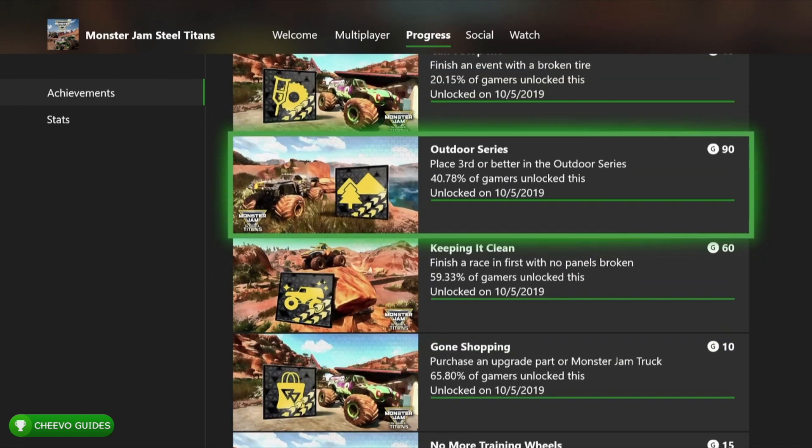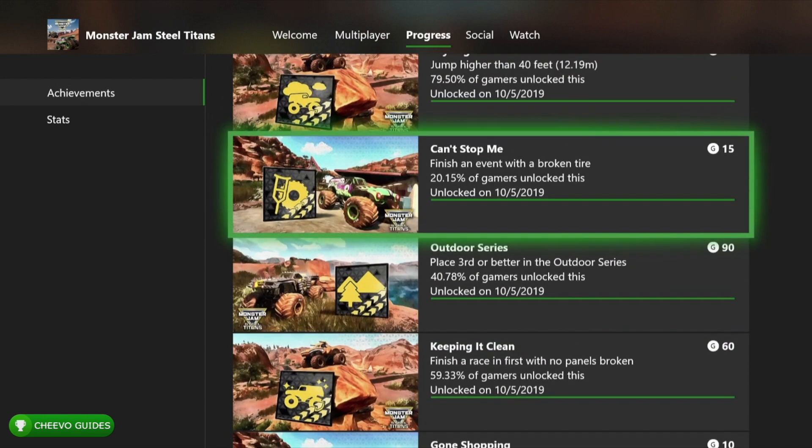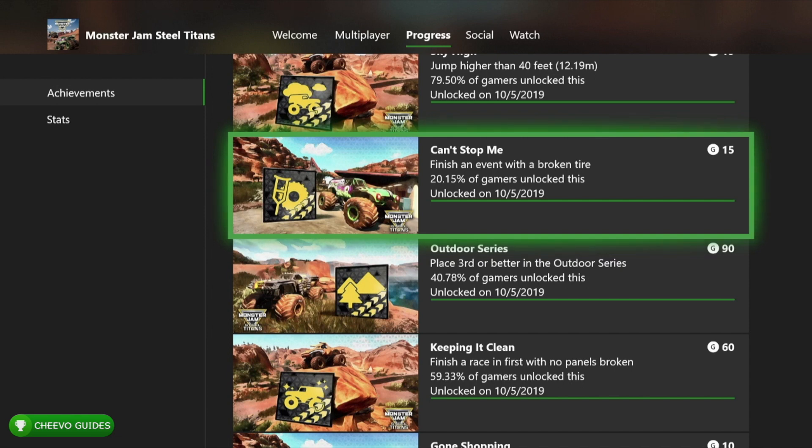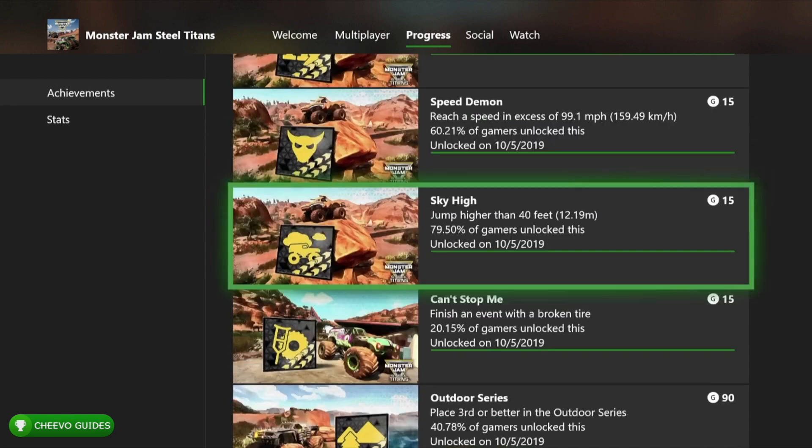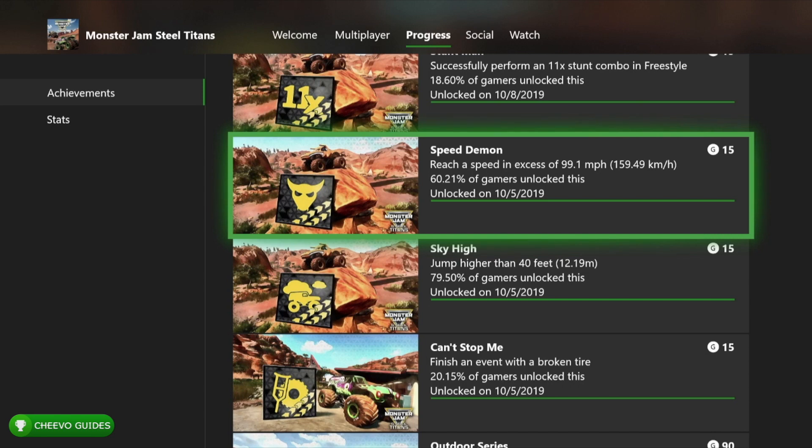You also get an achievement for finishing your first race in first place with no panels broken — just make sure to have a clean race. For completing the Outdoor Series, all career achievements only require top three, not first place. You Can't Stop Me is for finishing an event with a broken tire — you'll likely get that naturally. After applying a couple upgrades I reached 99 mph for the Speed Demon achievement, then hit a big ramp for Sky High, which requires jumping higher than 40 feet.